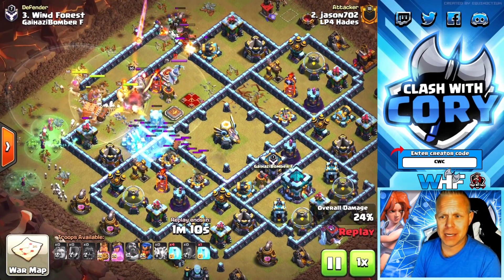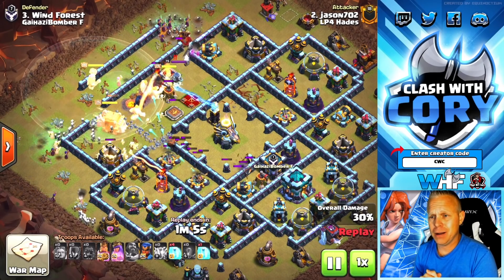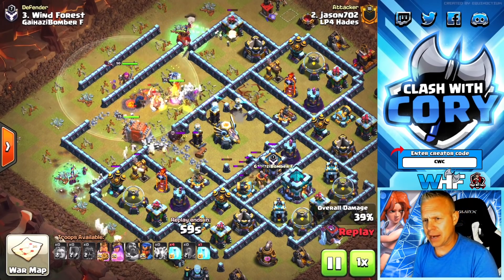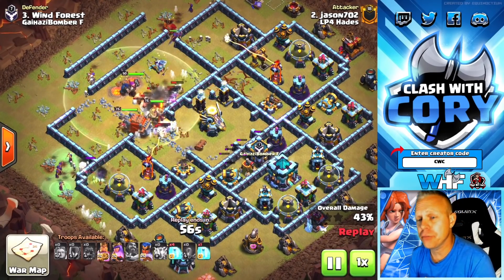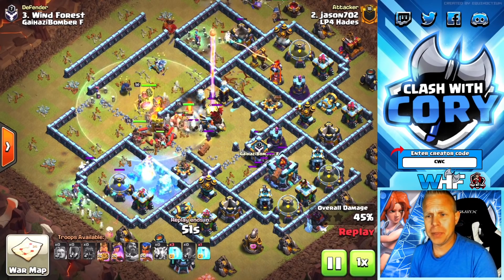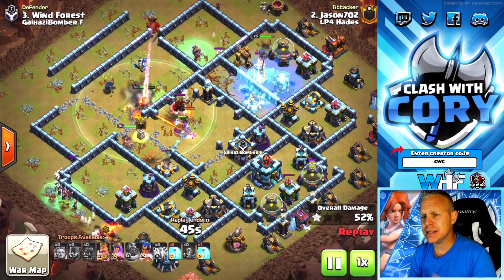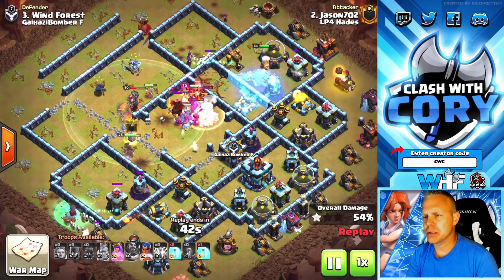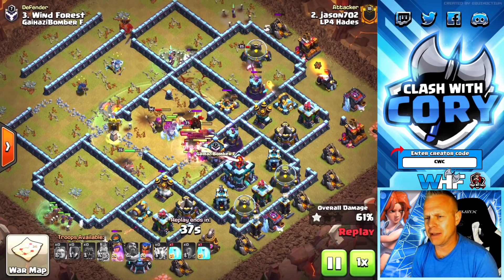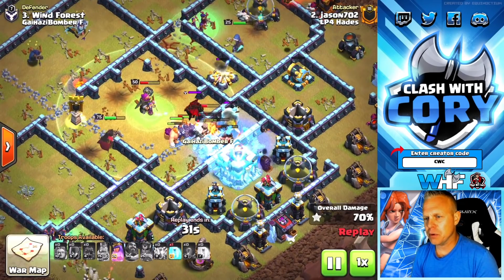This base had all three single target infernos in front. He used six lightnings and a quake to zap one of the scatter shots on the side, and then you have a ton of free spells — either keep the remaining scatter shot on ice, use your Grand Warden ability through it to save the witches and the super giants, and when you're targeting the Town Hall on the back side of the base you have a ton of freezes to take that out as well. One of those freezes was used over on a single target inferno, keeping that Royal Champion alive.